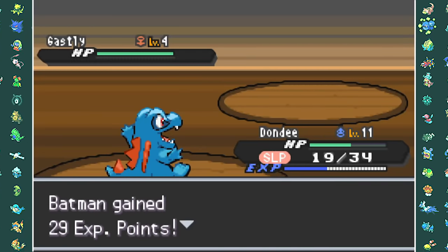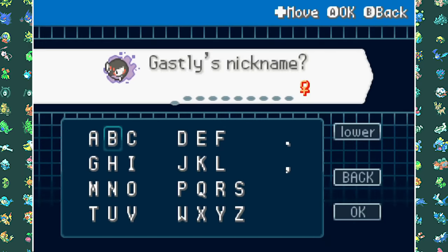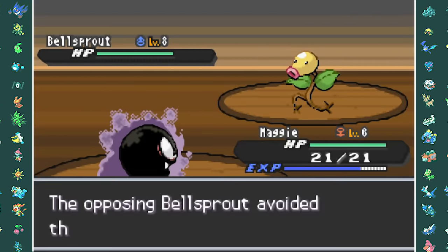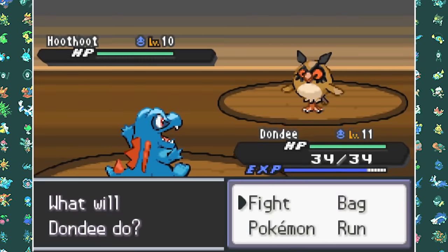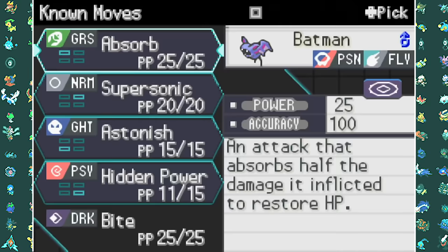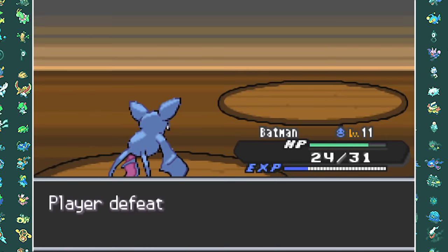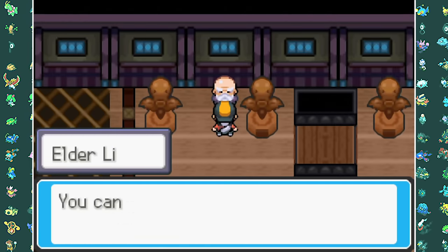At Bellsprout Tower I captured my third team member, Gastly. After grinding up my Pokemon a bit, I went to the top where I found a very bald man. I managed to get the Hidden Power TM which I taught to every single one of my Pokemon — Zubat's Hidden Power was actually Psychic, so I swept most of his team with that. After claiming victory he gave me the Poke Rider for HM Flash.